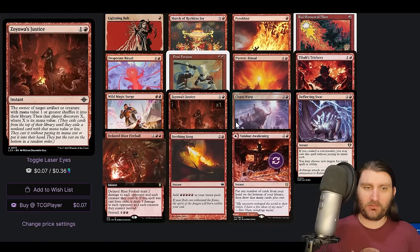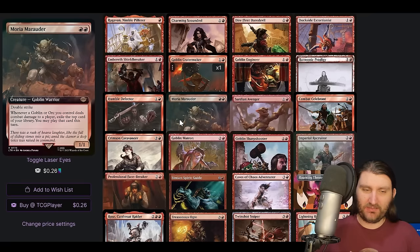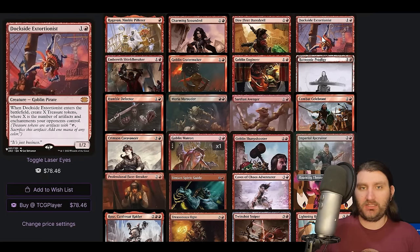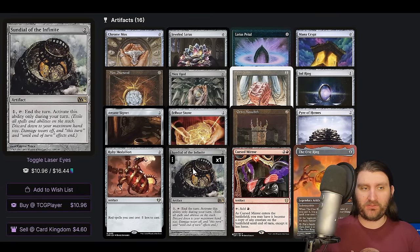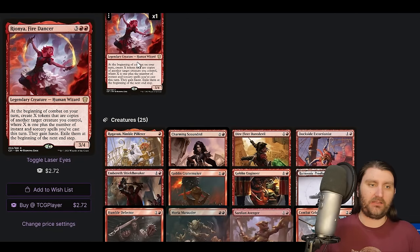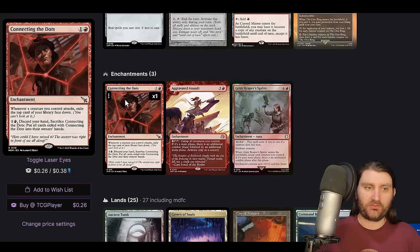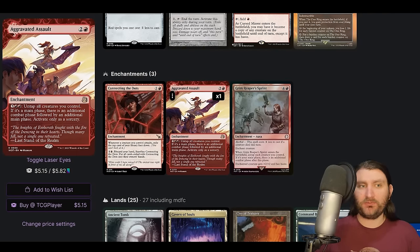Lots of ways to protect our stuff. Another Final Fortune. Ways to remove problematic permanents, full cards like delayed bath fireball. Artifacts: we do the Pyro of Heroes — kind of the birthing pod based on creature type — that makes the goblin package even nicer. We could still just turn a Humble Defector into a Combat Celebrant to win, or turn a Goblin Cratermaker into a Matron to get Dockside, or into a Goblin Sharpshooter to really take over the board. Curse Mirror gives us access to a clone. Sundial of the Infinite is cool — one mana tap, end the turn. We can use this to keep our copies — we'll have a bunch of triggers to exile them at the end of turn, but it's at the beginning of the next end step, and then we just activate Sundial to end the turn and we get to keep them. Aggravated Assault — if we're making a copy of a Dockside and we can net mana on each attack or combat, then we can go infinite combats. Grim Reaper's Sprint is a new one — main thing it can do is be a two-mana extra combat that untaps the thing and also is a haste enabler.